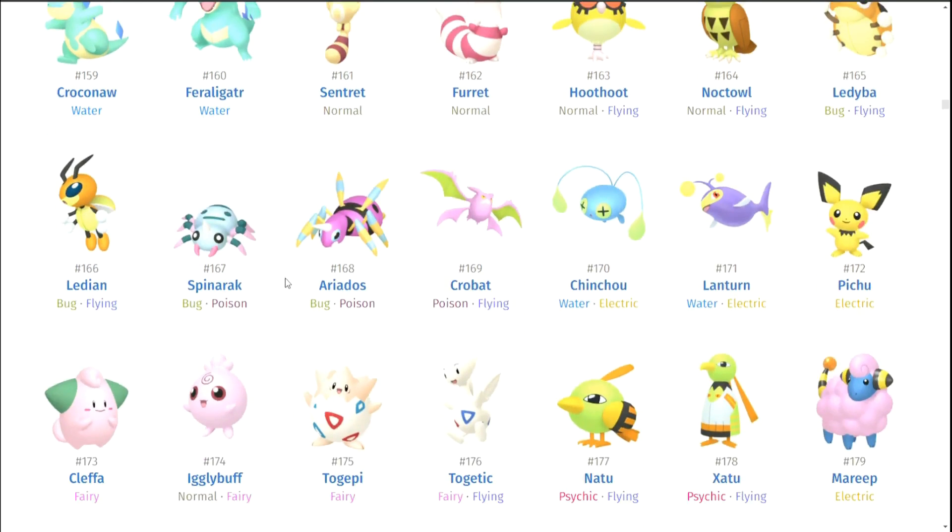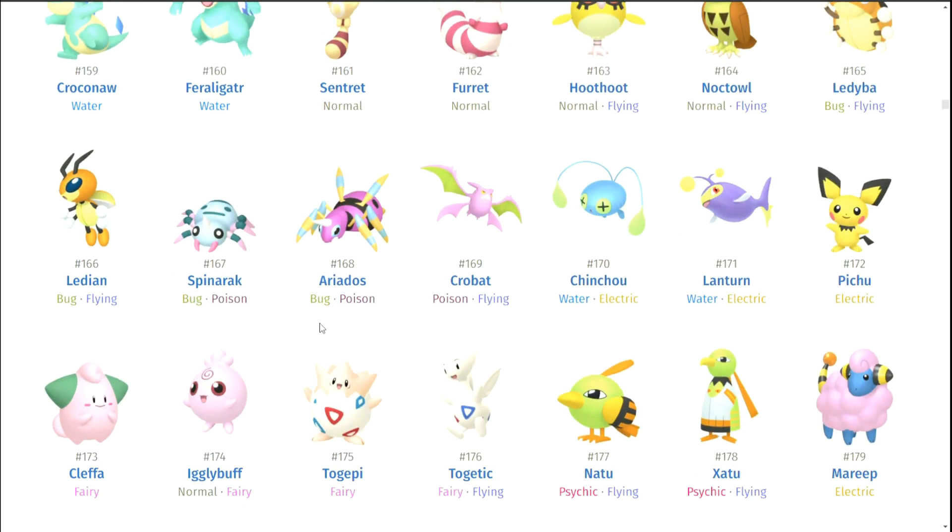Ledyba and Ledian — no. Spinarak and Ariados — no. Crobat — they make it look kind of muted here, but I like how it retains the green from Zubat and Golbat's design and it just becomes such a fabulous pink and I love it.